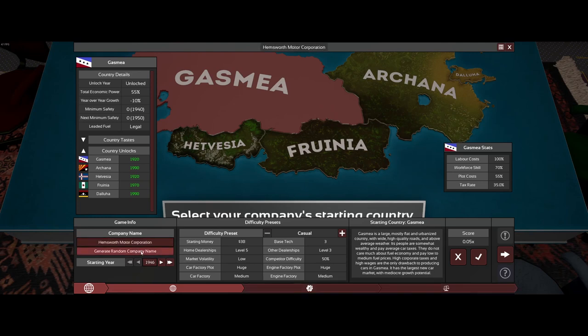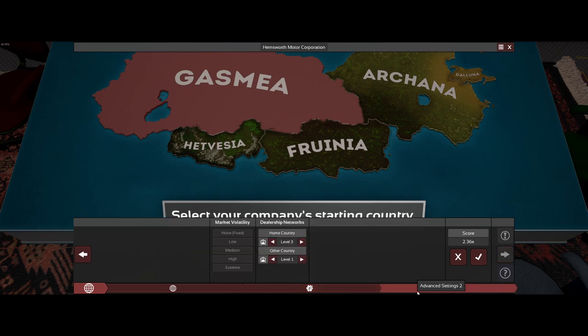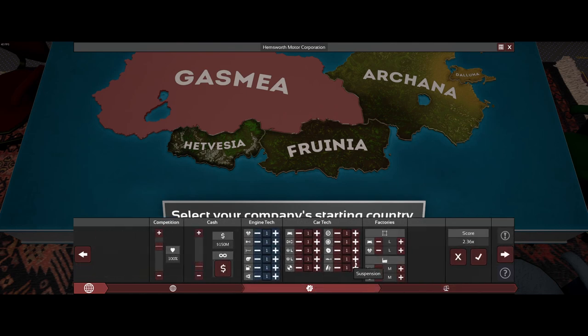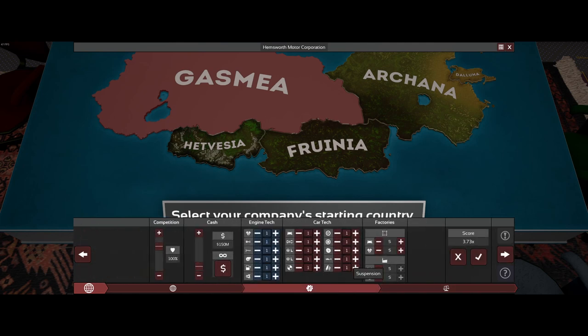The name doesn't particularly matter — 'Hemsworth Motor Company,' well that sounds like a good one. The first thing to do is set this to medium as a baseline, then set this to 100, set this to 150 million. Any of these settings you could change — oh wait, hold on, sorry, you need to have this set to small. That has to be set to small.